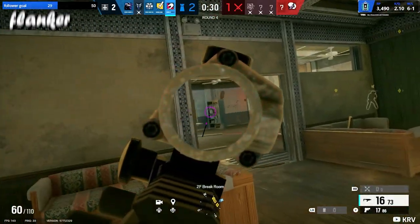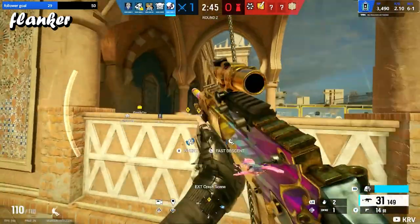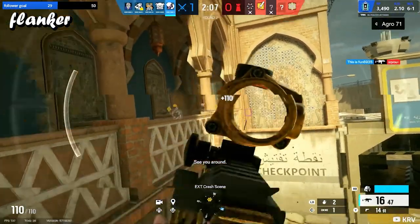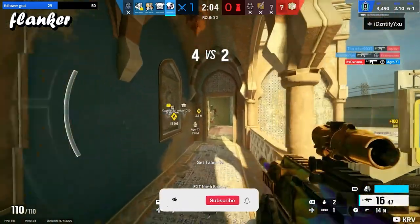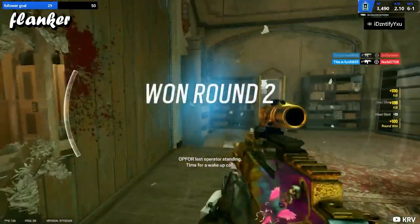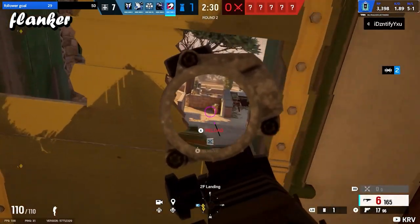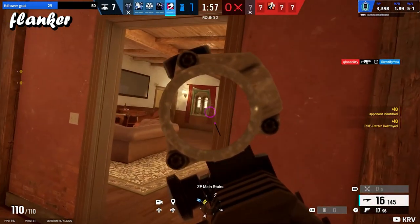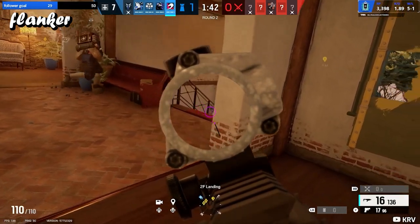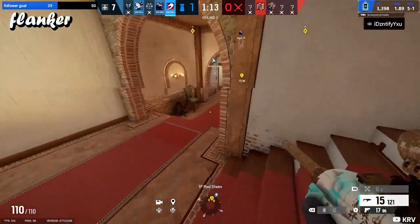Number four is your flanker — either Nomad or Gridlock, depending on the situation. I personally think Gridlock is better, mainly because of her Trax Stingers. You throw them, they expand, and enemies either have to shoot them or take damage if they walk over them. There are so many spikes that if placed correctly, they're very hard to clear. With Nomad, enemies just have to shoot one Airjab and they can walk freely — but with Gridlock you'll hear both their gunshots and the metal-breaking sound of the spikes.